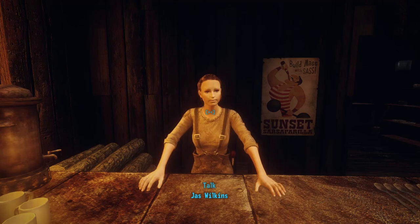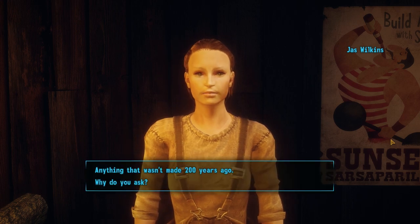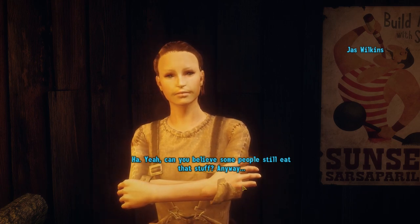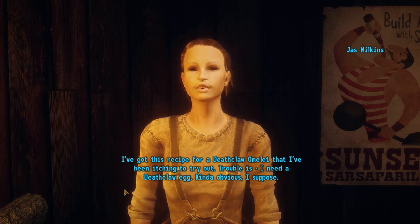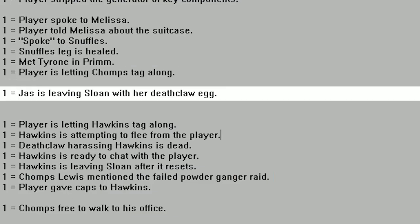During the unmarked quest You Gotta Break a Few Eggs, Joss Wilkins asks the courier to bring her a Deathclaw egg. Her dialogue mentions she's leaving for New Vegas, but she never actually leaves Sloan. However, an unused variable reveals she was meant to depart once the player completed her quest. She never would have actually appeared in New Vegas, though.